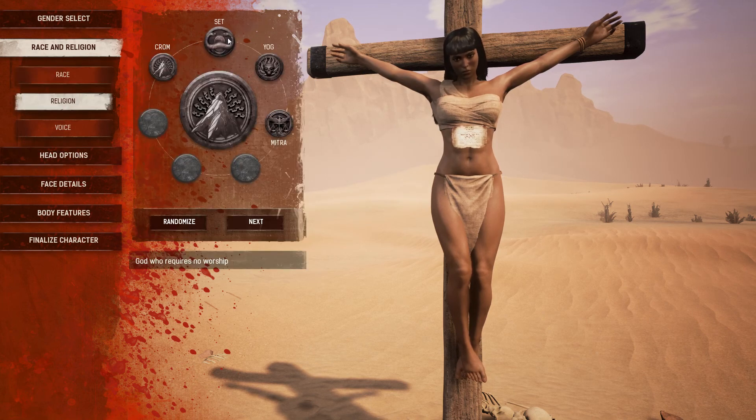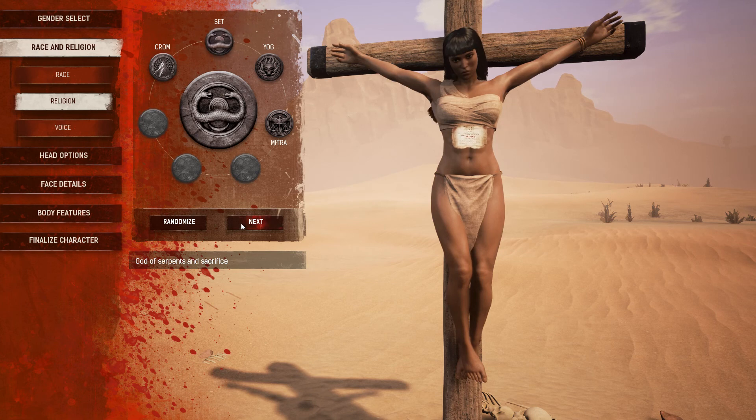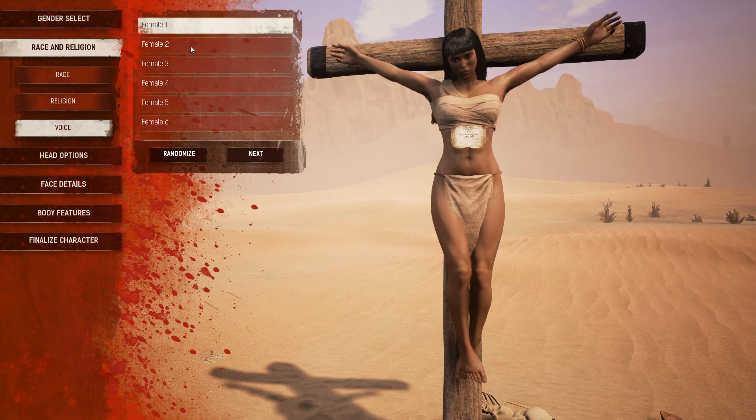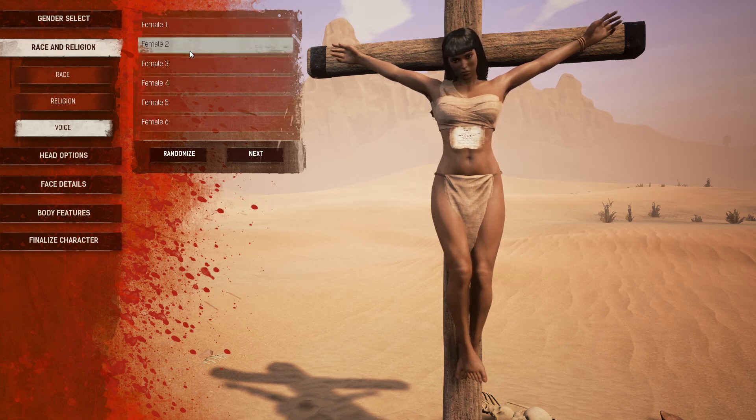Religion - Set, of course. Two snakes, in a standard, joined together, coming together as one, facing each other in combat. The gods are watching. Cut me down, please.